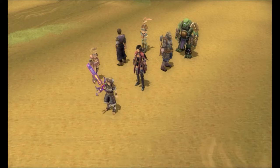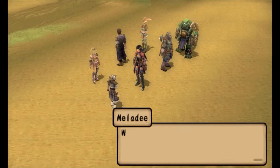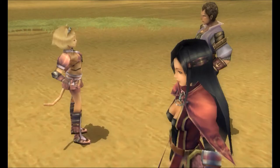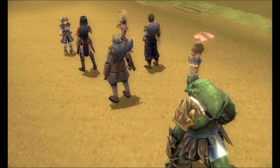Tetsuya's a traveler. A traveler? Yep, real deal. That explains where he learned to fight like that. No kidding. Now to find that Star Seagull - my charm keeps shining, so where the heck is it? We have to find it. Six alive!